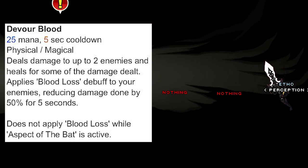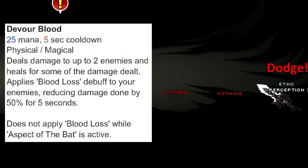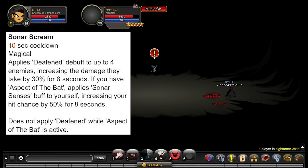Note that Devour Blood does not apply blood loss while Aspect of the Bat is activated. Aspect of the Bat is an ability that gives certain benefits but also removes effects from some abilities. Ability 3 is called Sonar Scream: no mana cost, 10-second cooldown, applies the deafened debuff to up to 4 enemies, increasing the damage they take by 30% for 8 seconds. If Aspect of the Bat is active, it instead applies sonar senses to yourself, increasing your hit chance by 50% for 8 seconds.